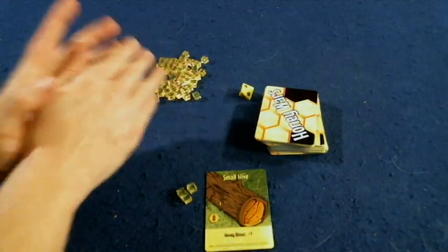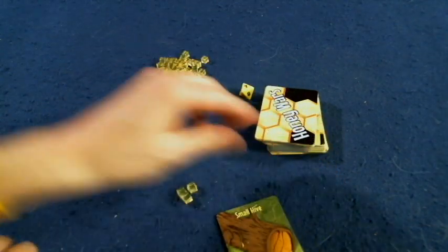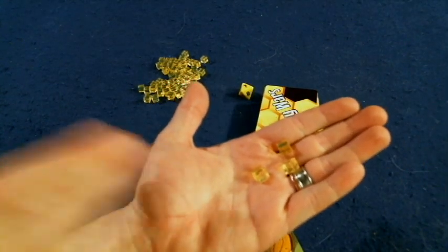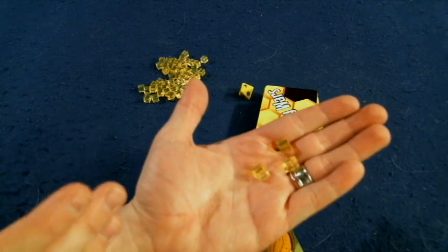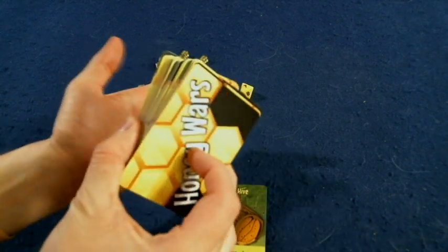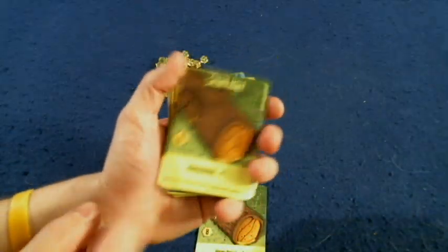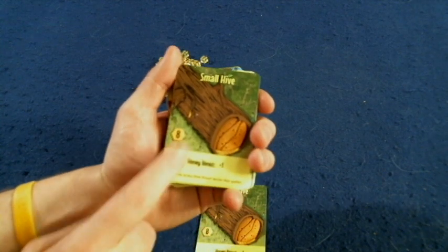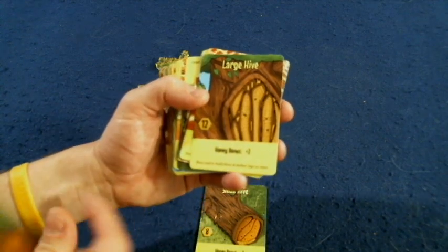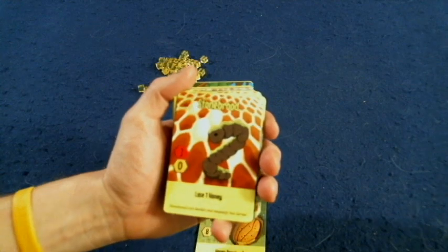In Honey Wars, you're going to start off with a small hive, and your goal is to try and get three hives out in front of you and also accumulate 12 honey — these cubes right here. These will count as victory points at the end of the game, but they'll also be used as currency to purchase cards in your hand from this deck of cards. So right here we've got a small hive — in order to win the game you're going to need three hives out — and if you want to purchase that it's going to cost you eight pieces of honey. This is a large hive; it's going to cost you 12 but it'll also give you a larger honey bonus, so you'll be accumulating more honey each turn.